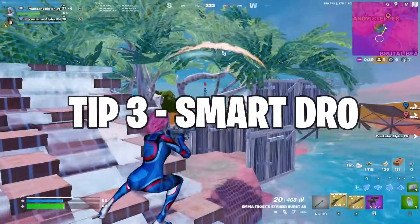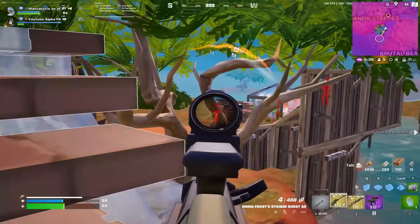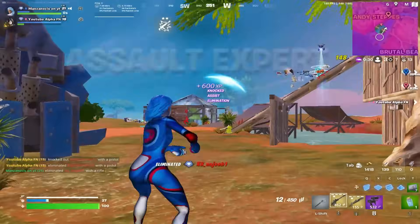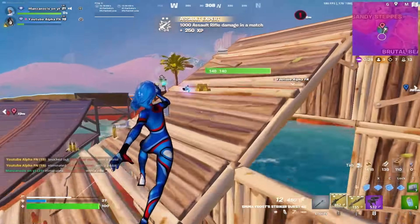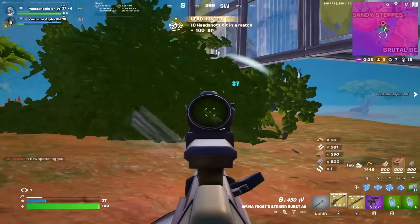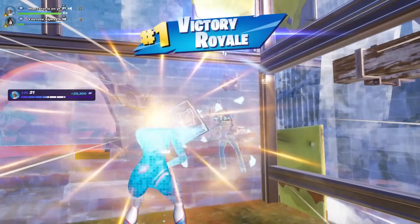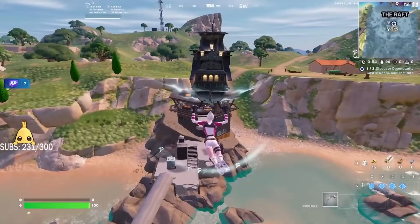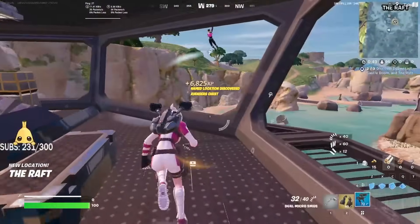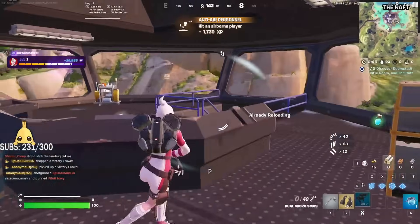Tip number three is about playing a smart new drop spot. You need to incorporate doom chests into your loot route, because doom chests have a much higher rate of giving you the hover jets, which are crucial for rotating and getting far into end games. The drop rate is still only about one in five for hover jets — they're really hard to find — but if you can get them and know how to use them from tip one, you'll be ahead of the lobby.